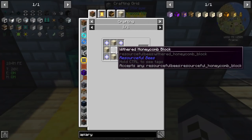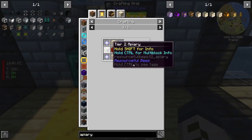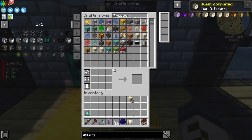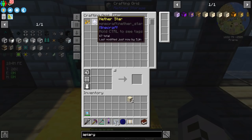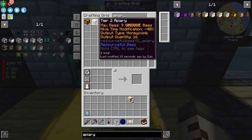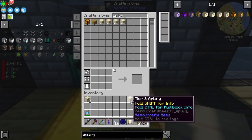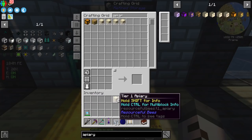A tier 3 apiary takes 4 tier 2s, 1 honeycomb block, and 4 nether stars around the edge. Tier 3 apiary — but how many nether stars do we actually have? Only 67. That's less than I hoped but more than I expected. Into our backpack now go all of the apiaries: 2 tier 3s, 2 tier 2s, and 2 tier 1s.